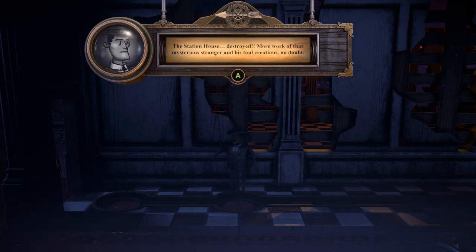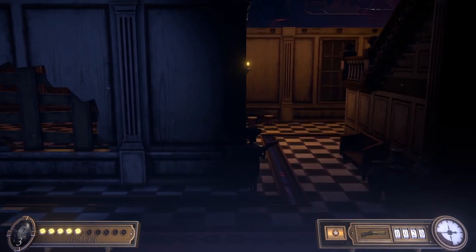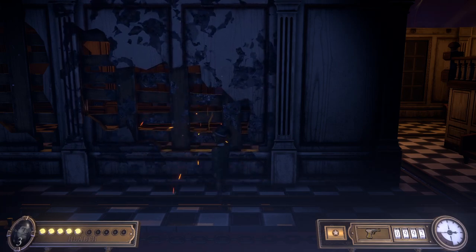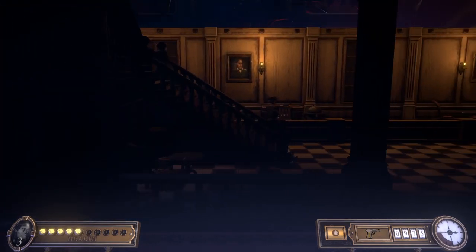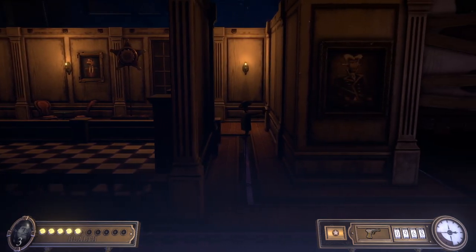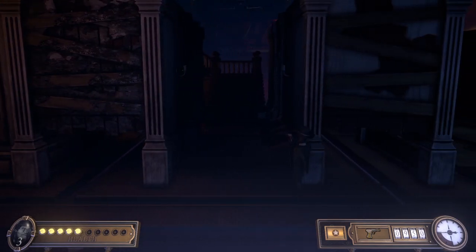Hello, it's me. The station house destroyed - more work of that mysterious stranger and his fell creations, no doubt. I must tread carefully. Oh, there's things behind there. I've got 20 ammos for my shoddy. I wonder if I can actually fire through that. Inside - this is really creepy, this place. Oh, there's a rat! That's just a checkpoint. I'm determined to break something. I can't actually go into the rail - I can't duck either.